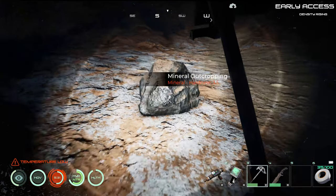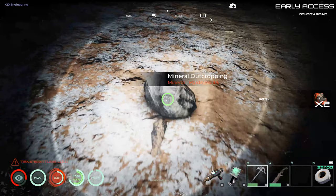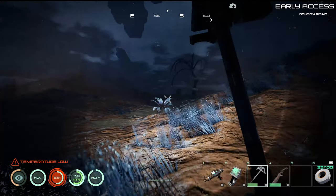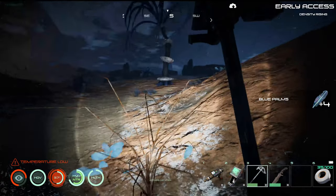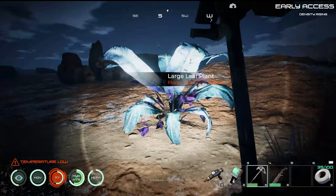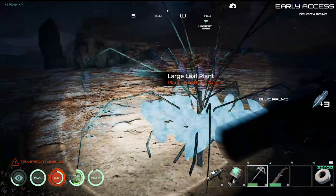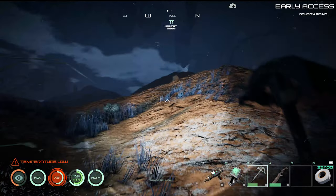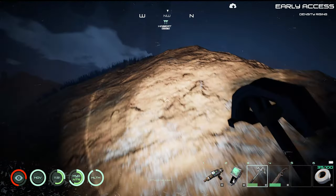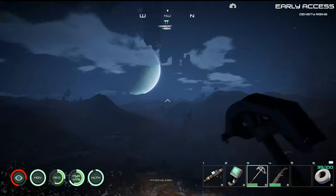Earned another engineering point — that's good. May as well grab a couple more of those leaves, because these are going to be what we need for our bandages. And I have a feeling once we get into space and get to another planet, there's a good chance that we might not be able to get those on the other planet.